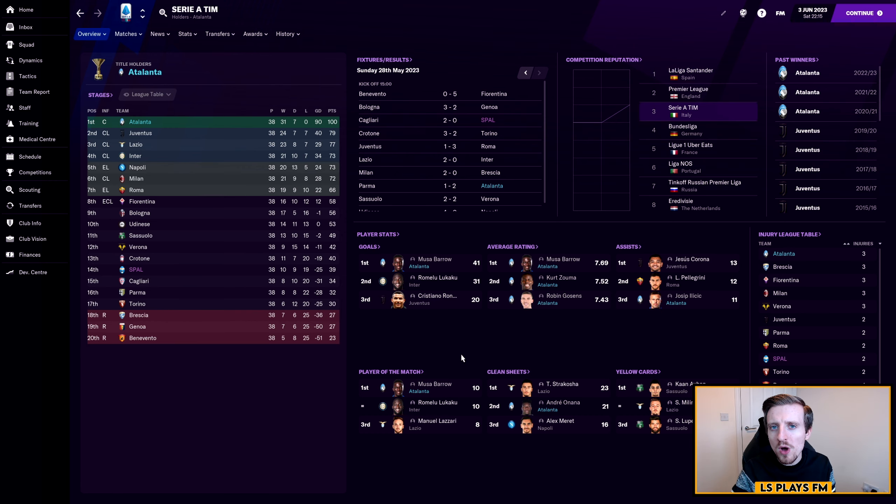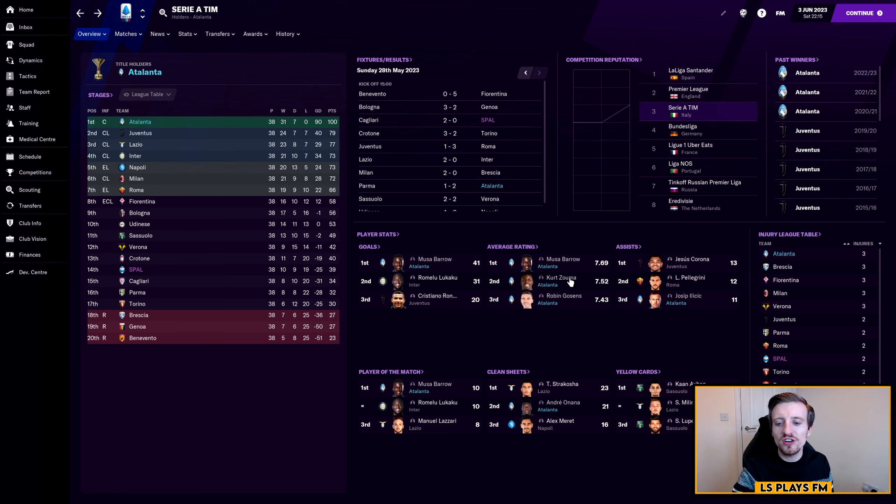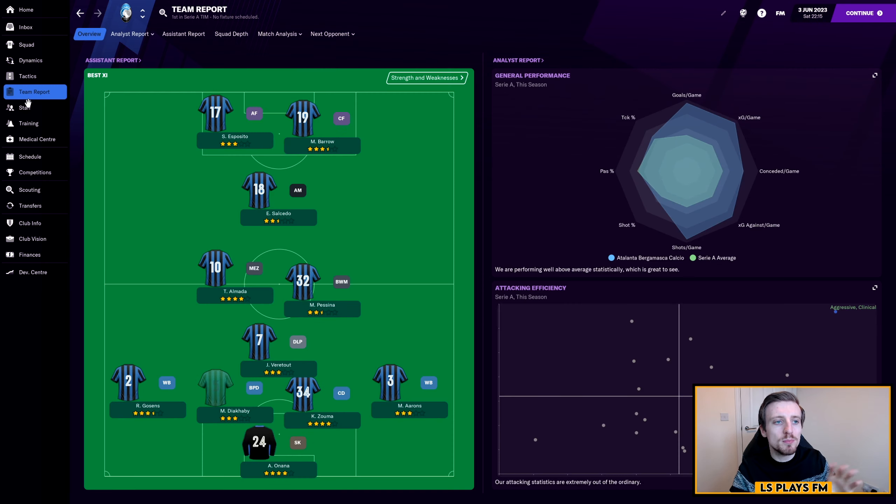In terms of how it's performed with Atalanta, they've done quite well. This season we played 38 games, won 31, drew 7, and had 0 losses — a goal difference of 90 and 100 points on the board. We were absolutely phenomenal. In terms of the overall stats, we scored 111 goals over the course of 38 games and conceded only 21. We now have the record for the most games unbeaten: 62 for Atalanta is our current run. Moussa Barrow, who was the advanced forward in this tactic, scored 41 goals in 35 appearances with 9 assists and an average rating of 7.69.